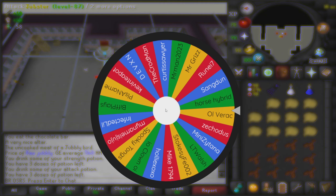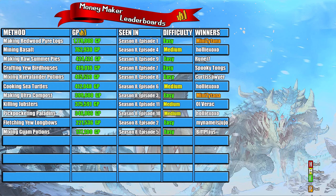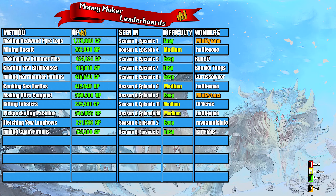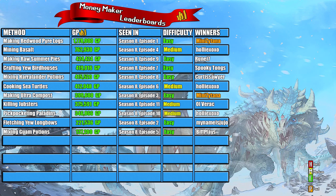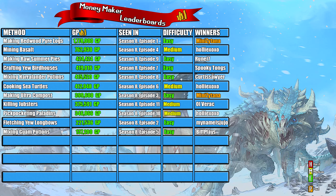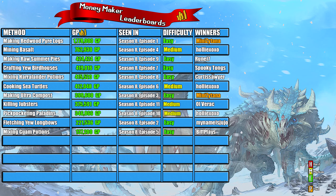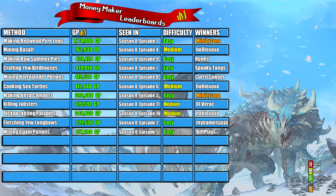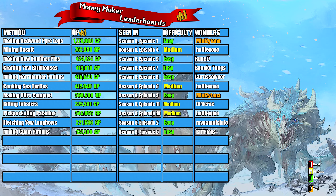Let's jump over to the money maker leaderboard to see where this method ranks. On the leaderboard I rank money makers after trying them, split into four columns: the method used, the money earned, the ranking order compared to release order, and difficulty — rated red for hard, yellow for medium, or green for easy. Today's money maker of killing jubsters made us a profit of 375,591 gp and this is episode 11 of season 8.